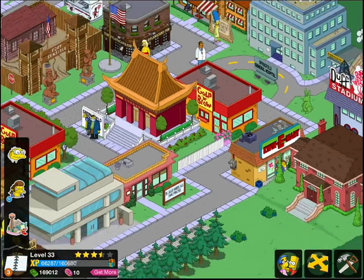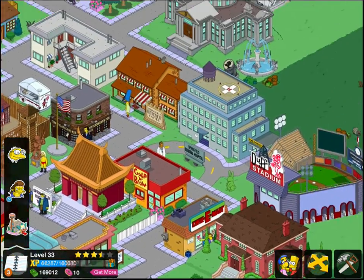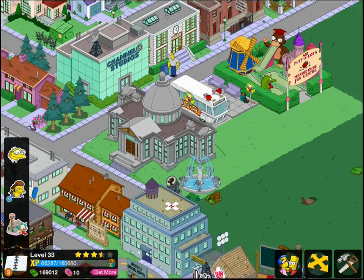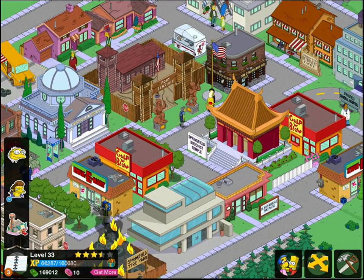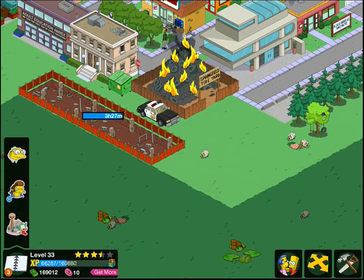So that's the level 33 update. They've been really killing it with the updates recently. Krustyland just came out, which was a huge update. A bunch of my characters are busy in there, and then they just came up with level 33, which I wish I'd known about, because I bought this giant escalator.